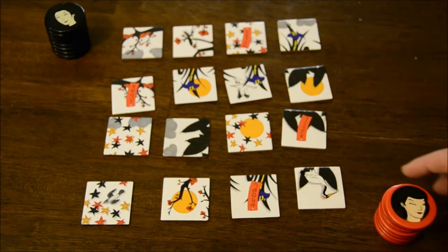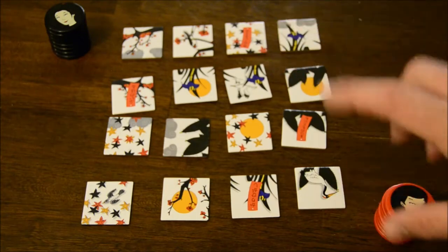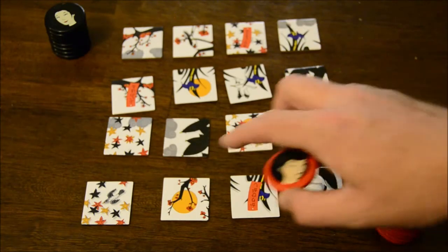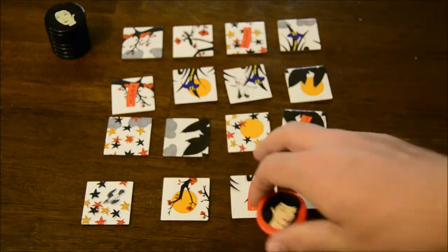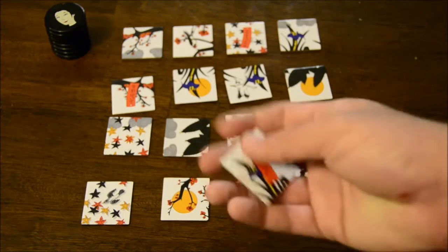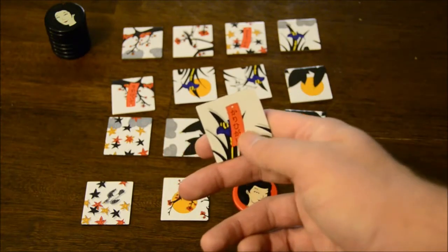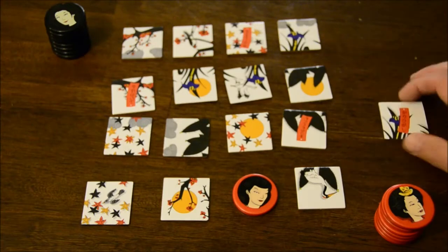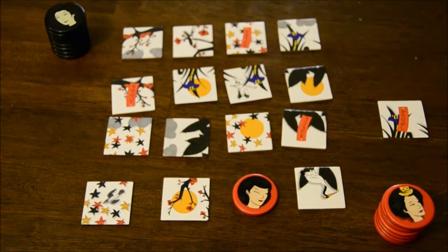Whoever goes first on the very first turn has to place their first token on one of the edges of the board — you cannot place it on the middle four tiles. You take the tile you just replaced with your token and put it off to the side, clearly visible to both players.